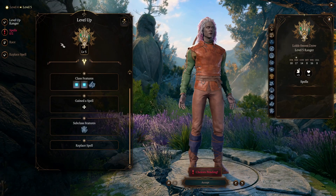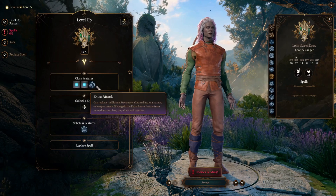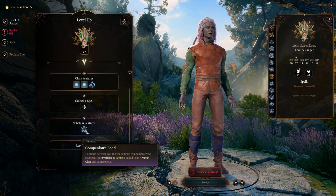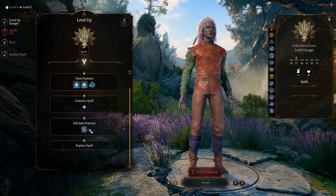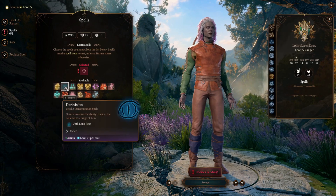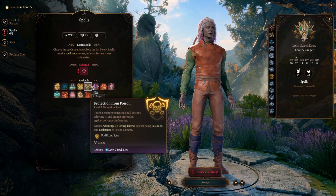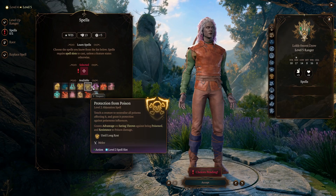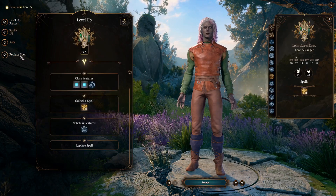Level 5 is really big for the Beastmaster setup. You gain one more level one spell slot and two level two spell slots. You yourself get an extra attack, and your companions become more powerful — your proficiency bonus is added to their armor class and damage rolls. You also get to pick one level two spell. Protection from poison is really good: it lasts until your long rest and does not require concentration.